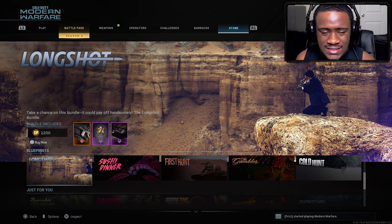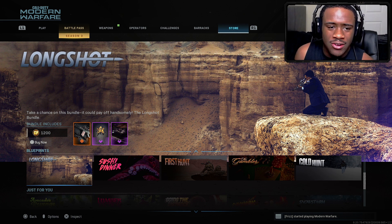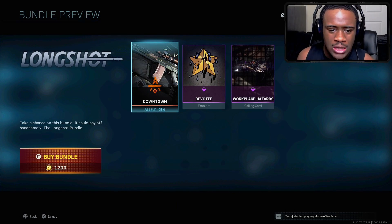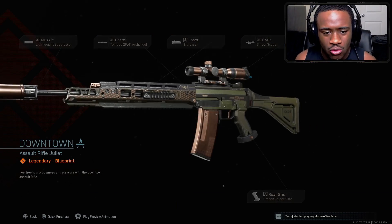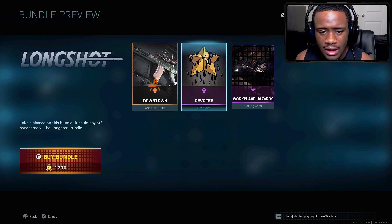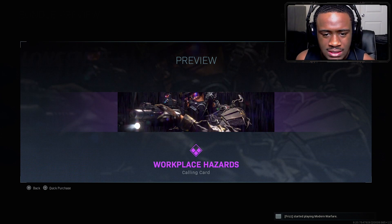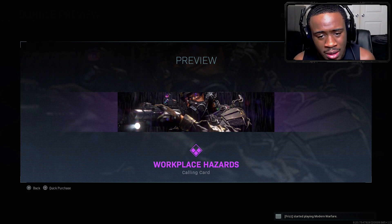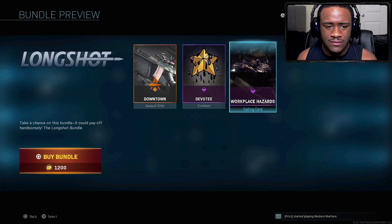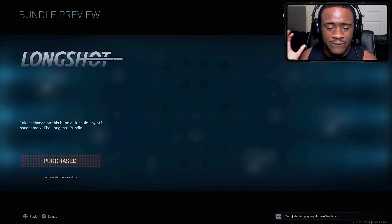Hey, what's going on YouTube, it's your boy Stun. Hope you guys are having a wonderful day wherever you might be. There is a new Grawl 5.56 in the item shop today — it's called the Long Shot Bundle which costs 1,200 CoD Points. What you get is called the Downtown Grawl 5.56, which looks pretty nice. Let me know how you guys feel about it down in the comment section. You also get a Devoted emblem and a pretty clean animated comic card.